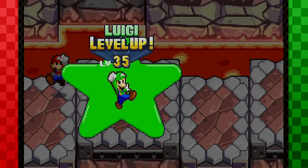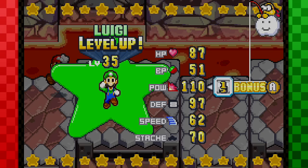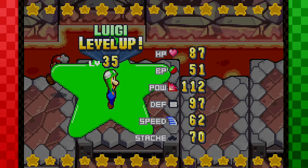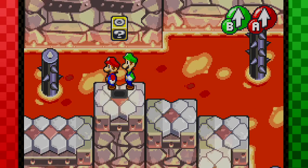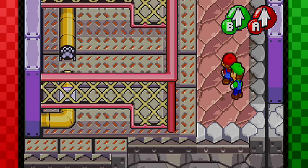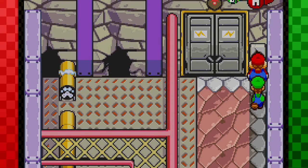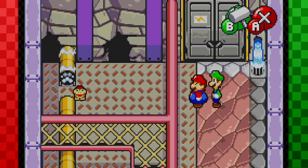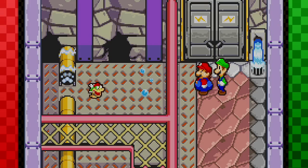Luigi leveled up to level 35, which is pretty awesome. Gained three power points. I'm going to continue just feeding them power because I want to be able to just destroy enemies really easily. At this point, all of the stats are pretty much distributed evenly because that's what I've been doing throughout this entire Let's Play. I've been distributing them with Luigi fairly, but with Mario I've been focusing on his power because I do want him to be really, really powerful.